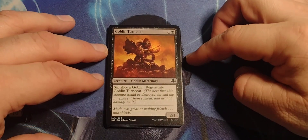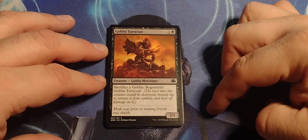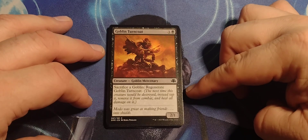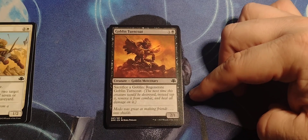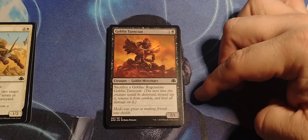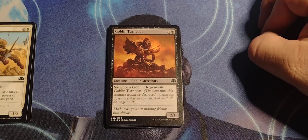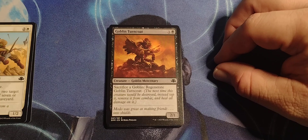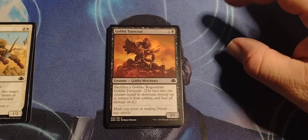Goblin Turncoat — one and a black, Goblin Mercenary, two/one. Sacrifice a goblin: regenerate Goblin Turncoat. Regenerate means next time this creature would be destroyed, instead tap it, remove it from combat, and heal all damage on it. They've changed Regenerate — when I was playing, it meant the creature would go back to the top of your deck instead of the graveyard, which was really annoying if you had a skeleton. Someone killed it, it went right back on your deck and became a psycho.